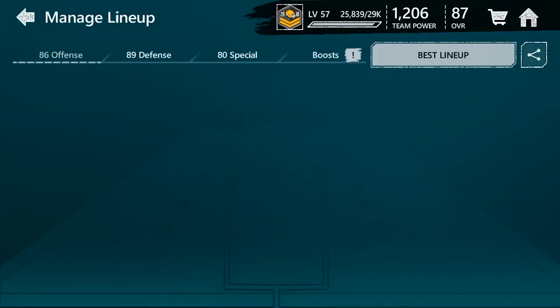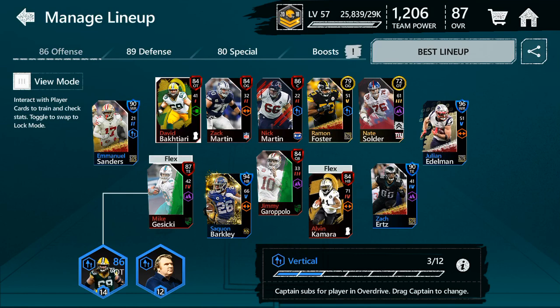Yeah, so that's the video guys. I just wanted to show you I pulled a 96 LeSean McCoy — goes for about two million. I'll most likely have Julian Edelman gameplay coming out tomorrow. See you guys later.